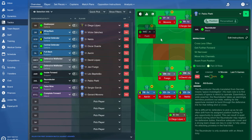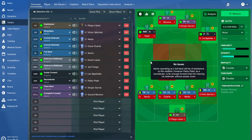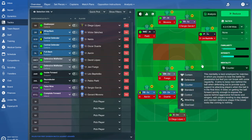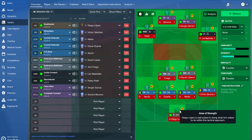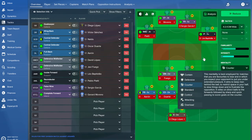We've got a Raumdeuter, for example, who naturally passes shorter and crosses less often. We've got a complete forward, a false nine, and an inside forward — players who don't play a direct style with lots of crossing and dribbling. So it makes sense to go with a possession type of football to bring out the best from Piatti especially, as a Raumdeuter. We're also playing on a counter mentality, so we're not being too expansive or too attacking, even though the front four is quite attacking. Possession football means less risky football, so counter or defensive mentality with shorter passing makes the most sense.